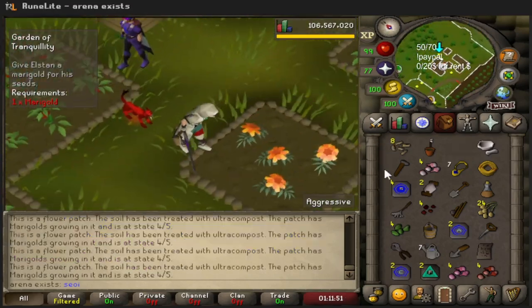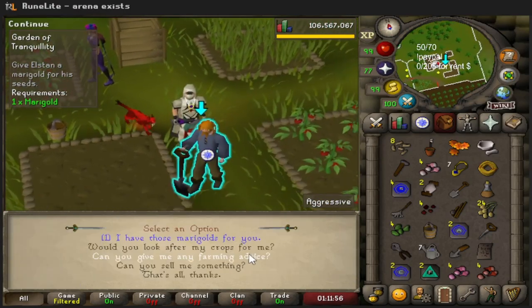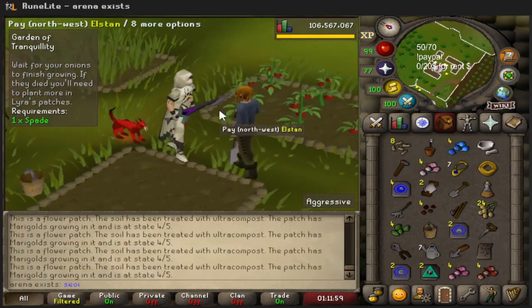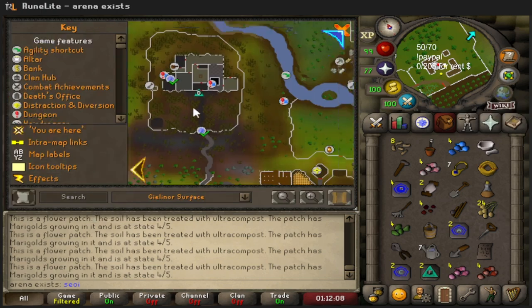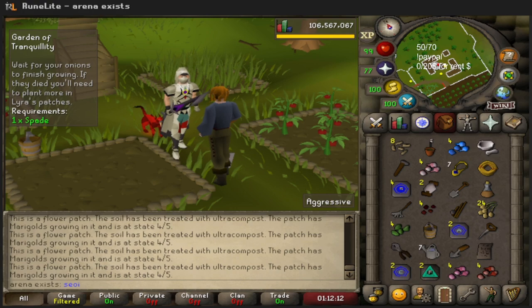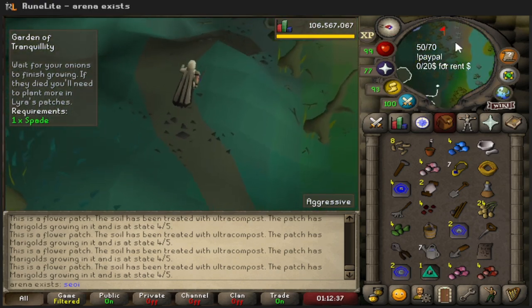Finally done - most annoying part of the quest. Next we go to the onion spot all the way over the port. Look at all of these seeds in my inventory - this is probably the most seed-heavy quest in all of RuneScape.